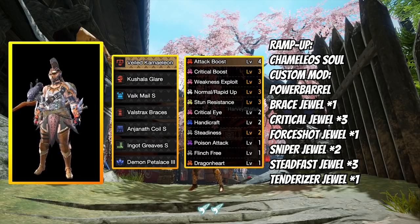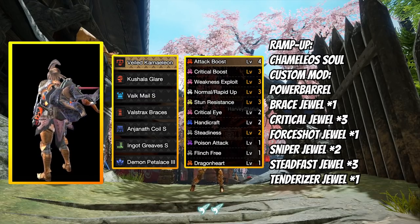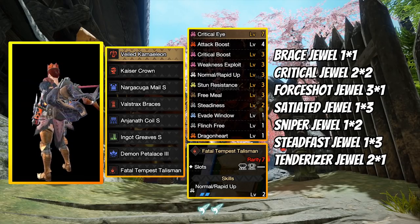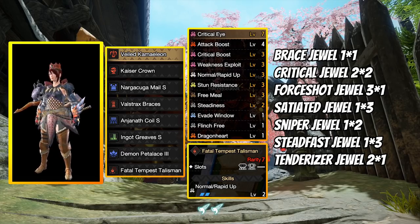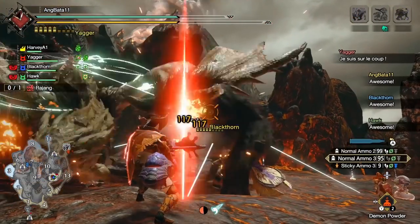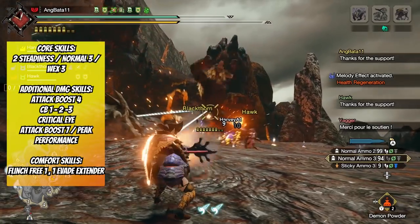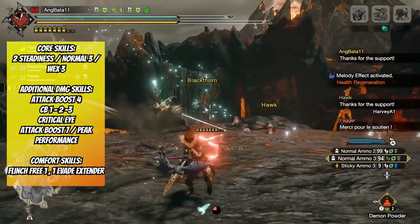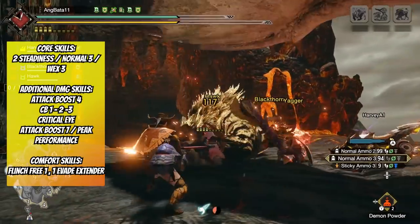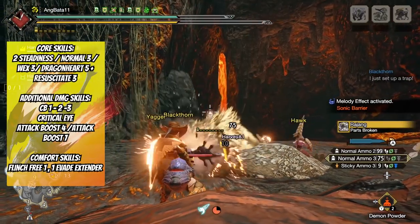Steadiness 2 is mandatory so you don't get any penalty when you eat for Temper. If you add a talisman, go for more affinity or Attack 7 if you can. With my build, I maxed out Critical Eye level 7, giving me 90% affinity on a weak spot, and still had room for Free Meal — giving me a chance to save Might Seeds, Demon Powder, Drugs, and Max Potions in hunts. Skill priorities: core skills — 2 Steadiness, Normal 3, WEX 3. Additional damage: Attack Boost 4, Critical Boost, build Critical Eye, then Attack Boost 7 or Peak Performance. Comfort: Flinch Free, Evade Extender. Dragon Heart version: drop Peak and Attack, put stronger crits and more affinity on top.